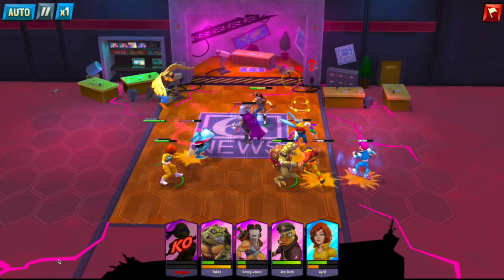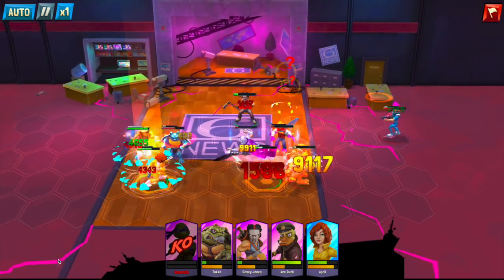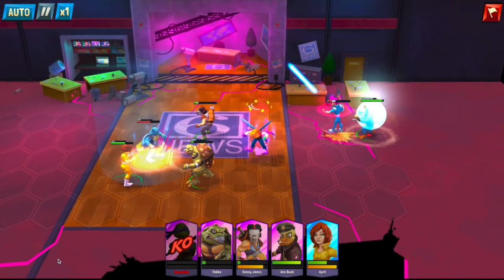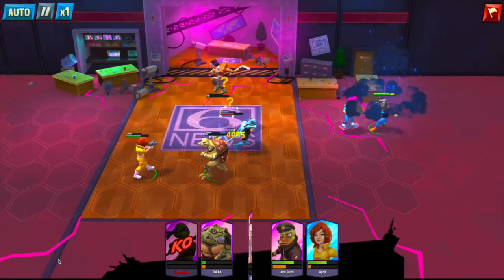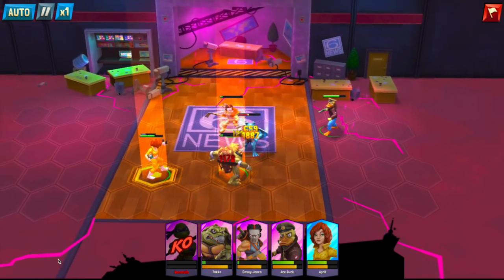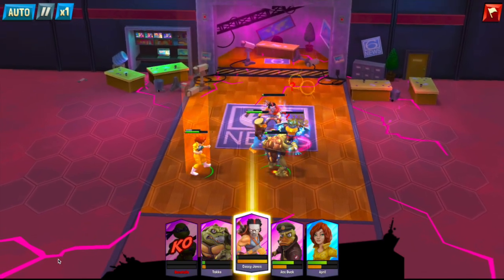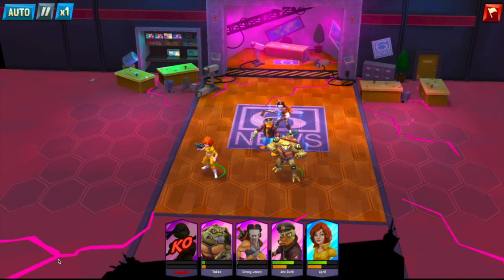Right now I am letting it auto battle sometimes, especially because I do still use Ace Duck. I'm contemplating taking him out because his ult is still bugged — sometimes it won't work. And then when he flies, he has no option but he will always land next to an enemy, where he gets a bonus on will and haste if he's not standing next to an enemy. So he's going to attack faster and get his ult faster if he lands somewhere not next to an enemy. He should have landed between April and Toka instead of there, so he would have continued to get his bonus.